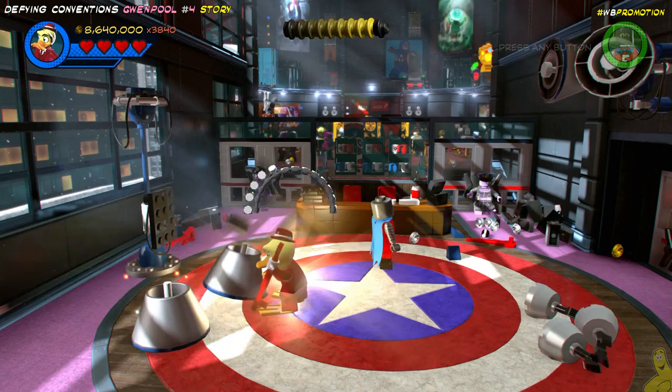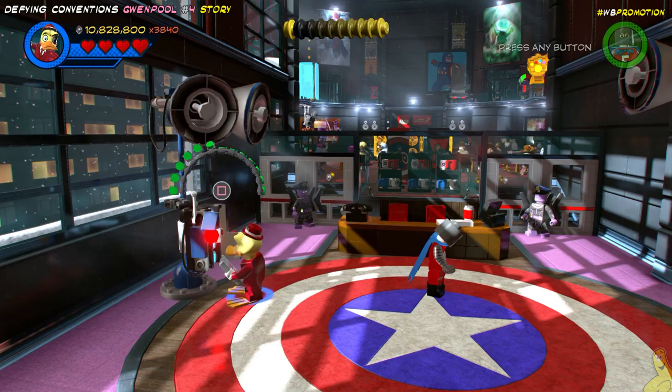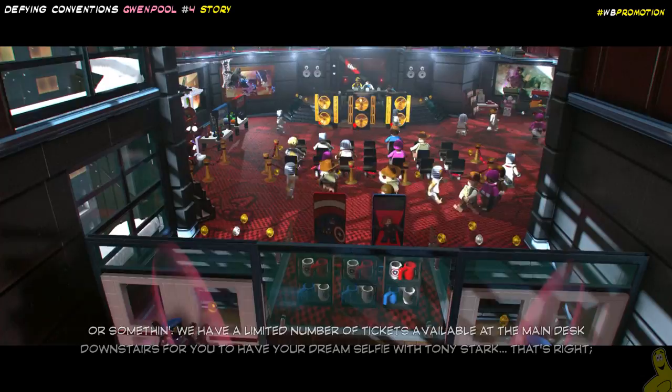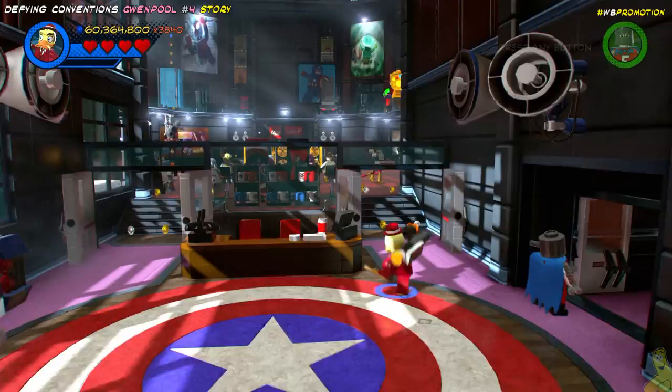I took a little second to rock the guitar — I was unaware that Howard the Duck was a musical character, so I went ahead and played a few chords there. We go ahead and build up all those bricks and we actually have ourselves a little techno panel. Once we spam that button, we have to fill that meter all the way. All of a sudden, it makes an announcement that Tony Stark is downstairs signing autographs, so everyone goes running and it clears a path for us inside the main hall. But before making your way in there, sneak into the side door and grab those collectibles.